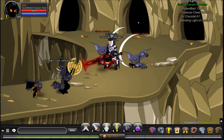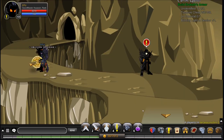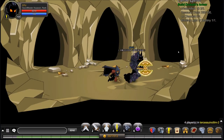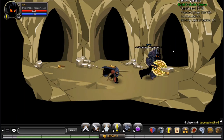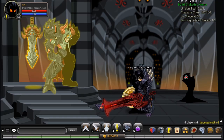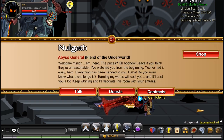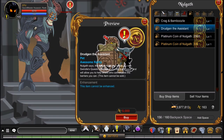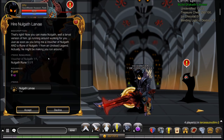You want to head to the left, then go to the middle, then to the far left, then to the bottom, then middle, right, middle, right, right. Head to the left and here you will find Nolgath. Click on him, collect him — do not move or he will one-shot you. Go to his quest, go to his shop, go to Drudgeon the Assistant, click on the informational button, and then do Hire Nolgath Larvae.